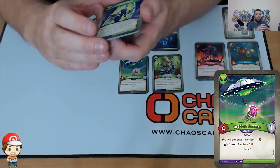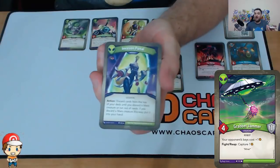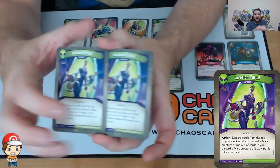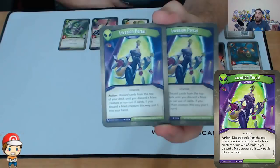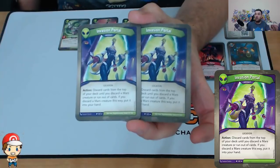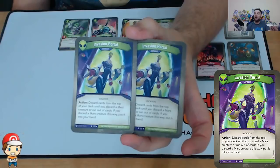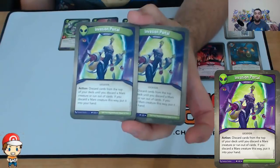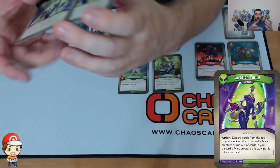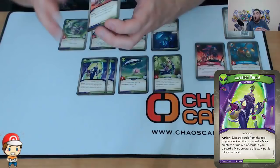This Zillix could become quite cool. We have two copies of Invasion Portal — even though it's a rare. It's an action: discard cards from the top of your deck until you discard a Mars creature or run out of cards. If you discard a Mars creature this way, put it into your hand. I've got a bunch of Mars creatures, most of which look pretty good. I'm loving the synergy we're seeing in the Mars part of this deck.